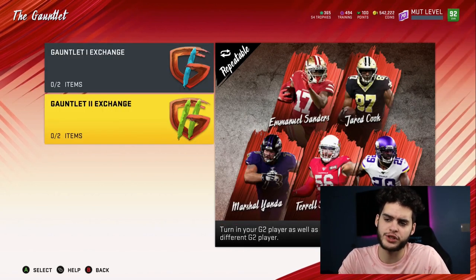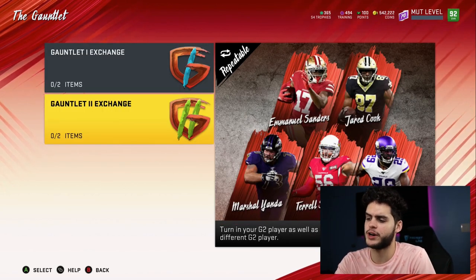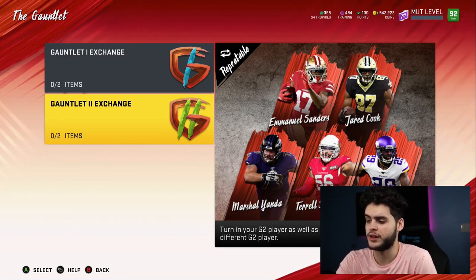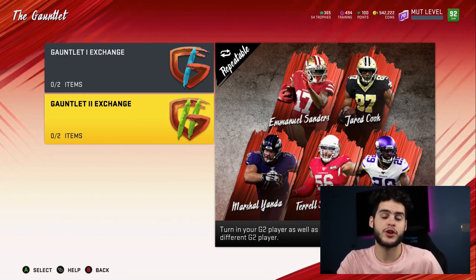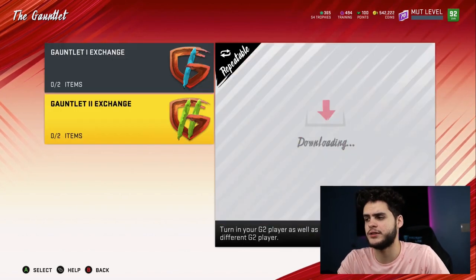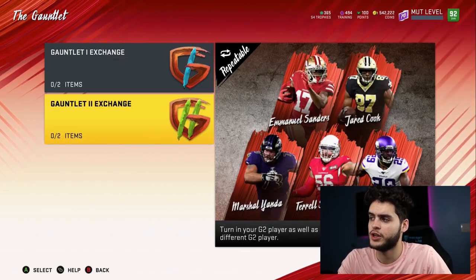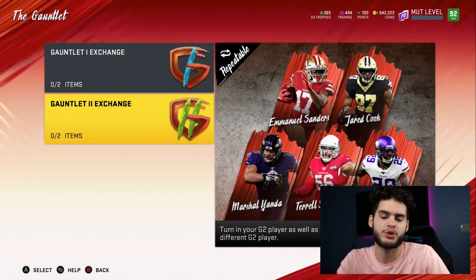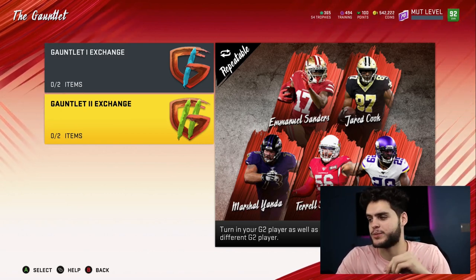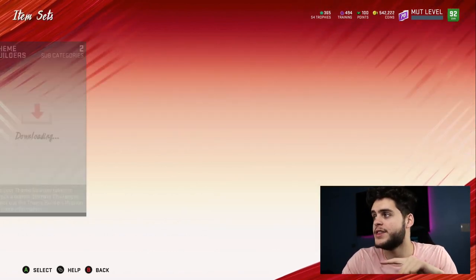Now, Gauntlet 2 exchange — obviously this is one I'm showing you guys. Look at the players: you have Emmanuel, Jared Cook, Marcianda, Terrell Suggs, and Xavier Rhodes. This is the other option you get from the Gauntlet 2 that just came out. You're going to have one of these 92s or 93s to choose from. I'll probably end up ranking those for you guys in another video today when I do the Gauntlet reward video. You want to be sprinting to get these done as quickly as possible — you're going to get two free players here — and then once you're done with that, you want to start the level up grind.